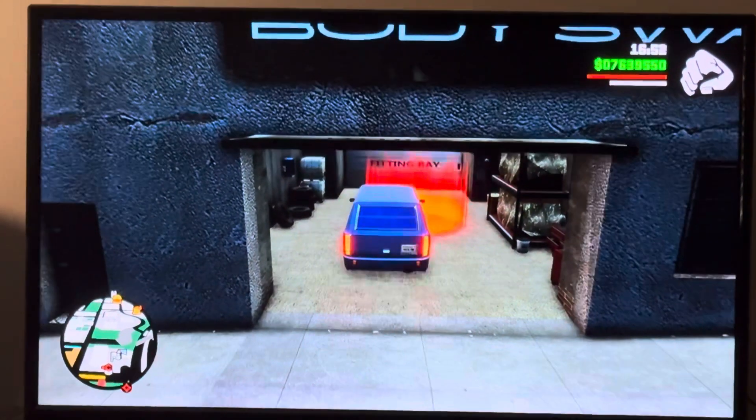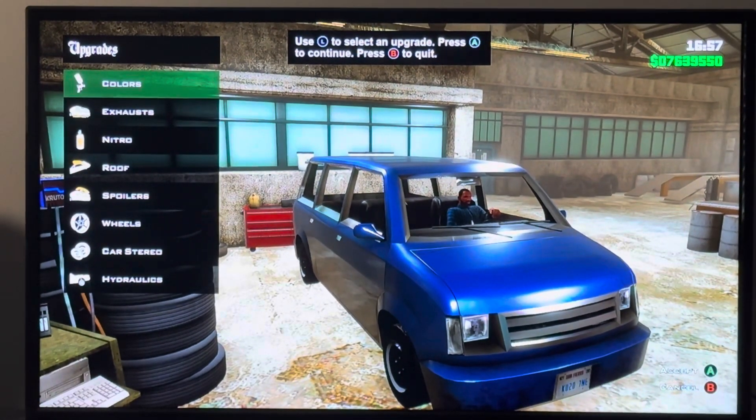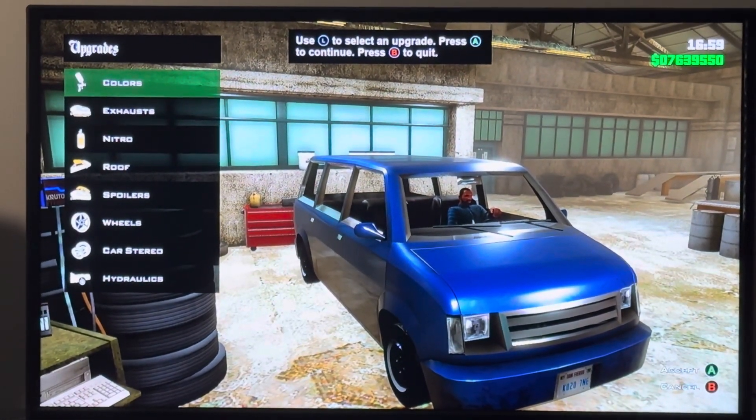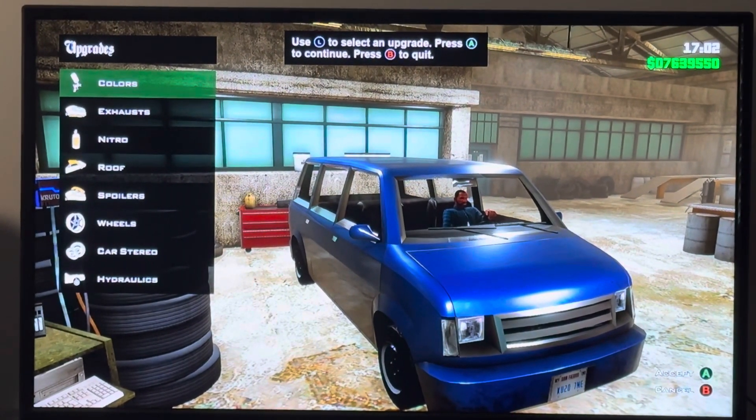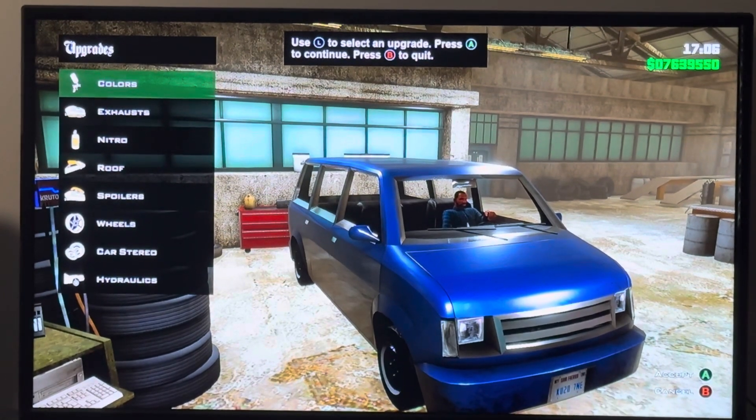Hey everyone, it is me, I'm Make-A-Mod. Today we are customizing in GTA San Andreas their classic Moonbeam. It is based on the 1985 7-litre Astro, also known as GMC Safari.